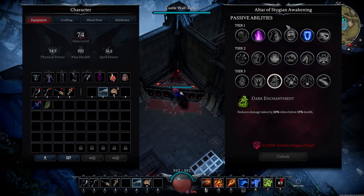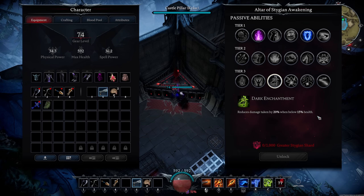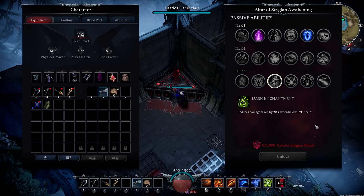Dark Enchantment is one of the craziest. If you're running shields and barriers to keep yourself healthy — especially if you're not running a tanky warrior armor set and warrior blood — this is a very, very good passive. There is a damage reduction cap now and I'm not sure if it goes over that cap specifically, but if you're running a scholar build with barriers, having an extra 20% damage reduction whenever you're at low health is going to be really, really nice.